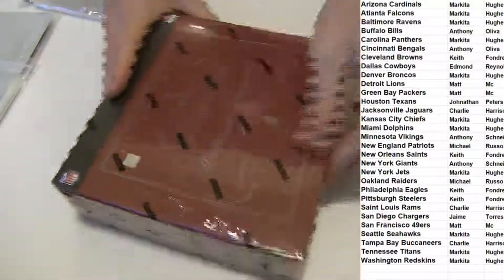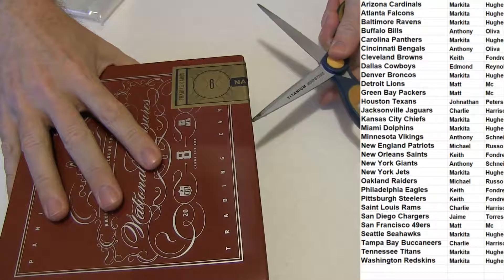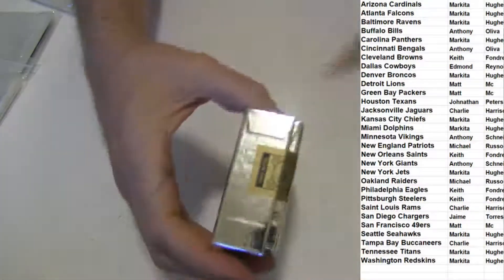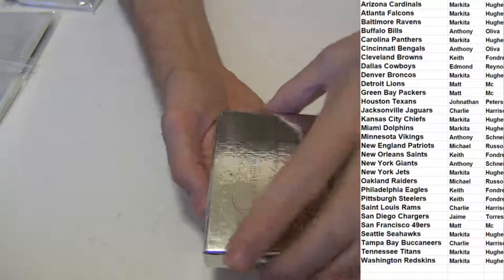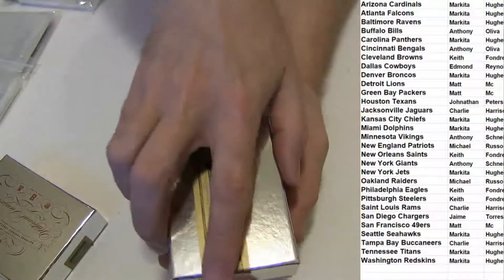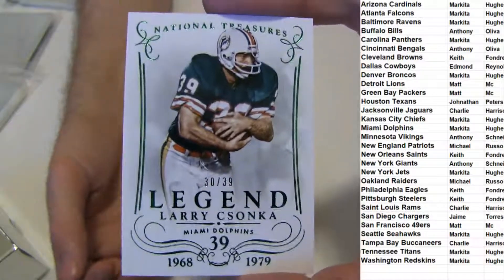Here we go. Looks like a book, and we got a book. First up we got a nice Larry Zaka, 30 of 39.